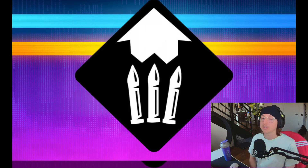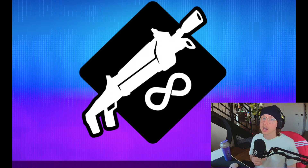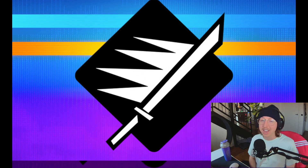Medium Ammo Amp gives medium ammo weapons an increased magazine size. Shotgun Recycle gives weapons that use shotgun ammo a chance not to consume ammo. And Dignified Finish refreshes the cooldown of the Kinetic Blade's dash attack with an elimination.